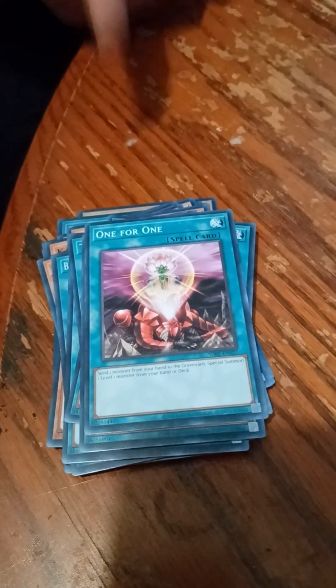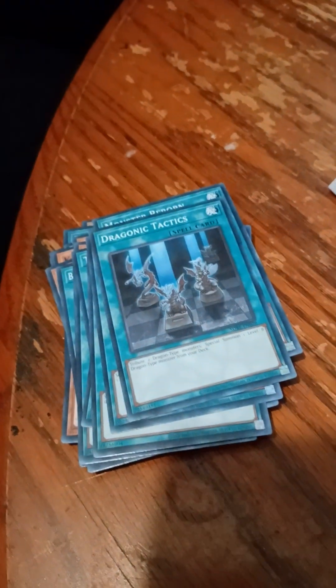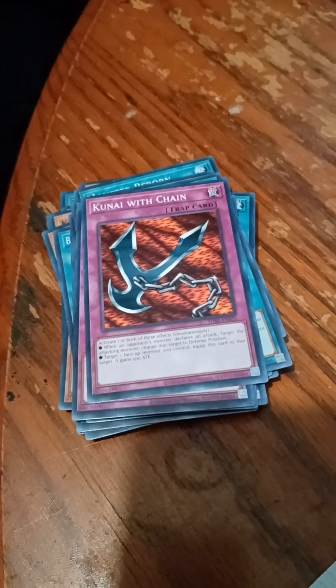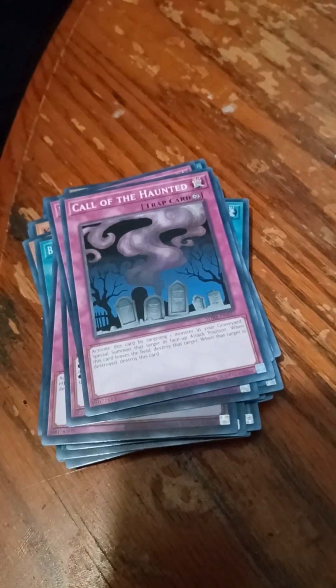Cards of Consonance — again, probably butchering that. White Elephant's Gift, One for One — very good card by the way, especially in a Junk Synchro deck. Monster Reborn, Dragonic Tactics, Soul Exchange, Enemy Controller, Fiendish Chain, Kunai with Chain, Damage Condenser — awesome card, I'm actually running that in one of my Yu-Gi-Oh games right now. Call of the Haunted, Compulsory Evacuation Device.